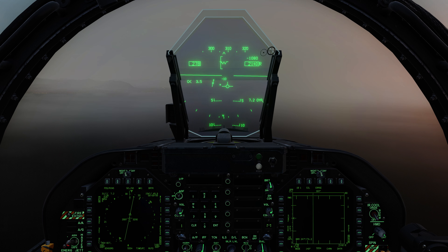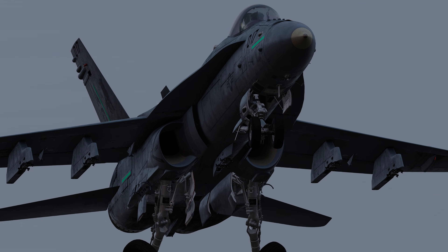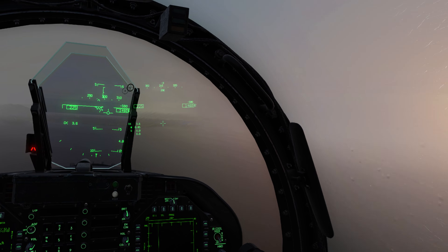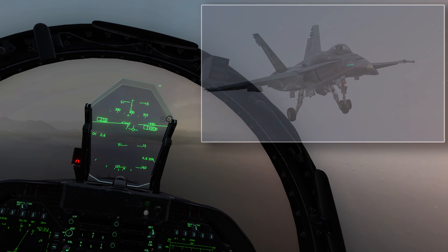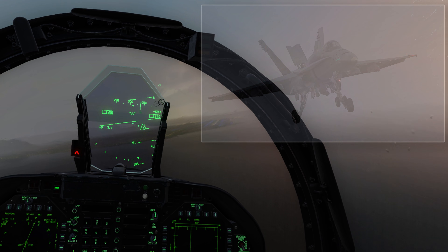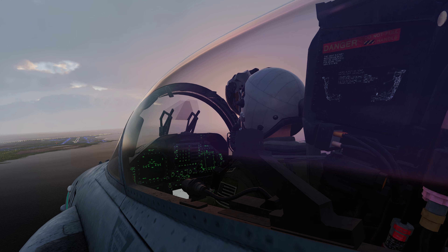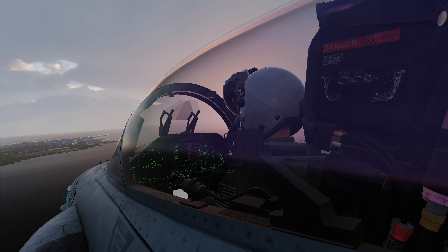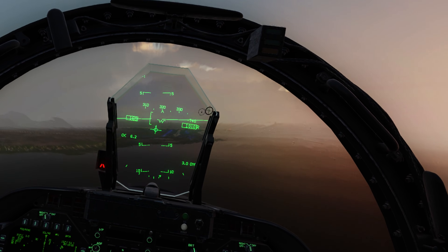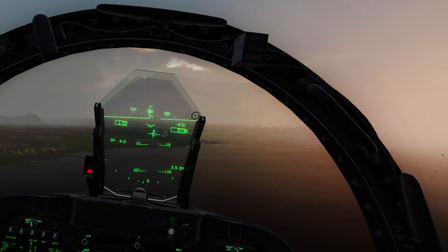Now ideally, to set up a good landing, I should have the velocity vector somewhat in the middle or lower part of that E-bracket. However, as this weather is not forgiving at all, it ended up being a pretty bumpy ride. On the way in you can just about make out where the runway is. Setting up for final here was really not easy — it's pretty bumpy. However, you can see where I've got the velocity vector lined up, just to bring her in as smoothly as it could be.